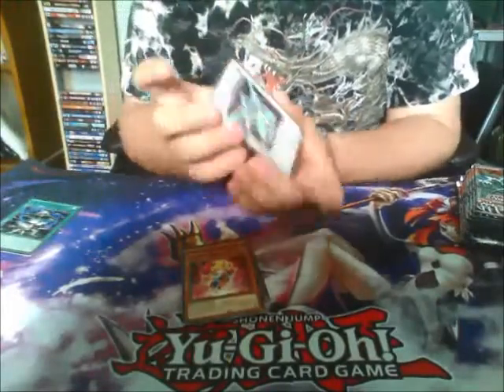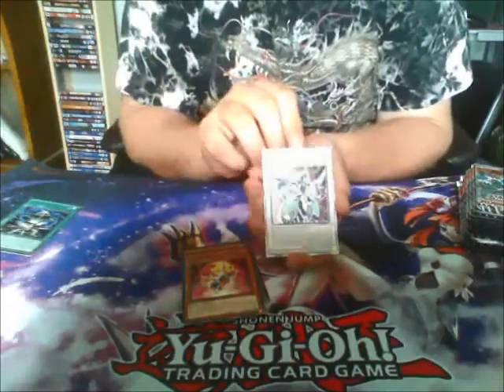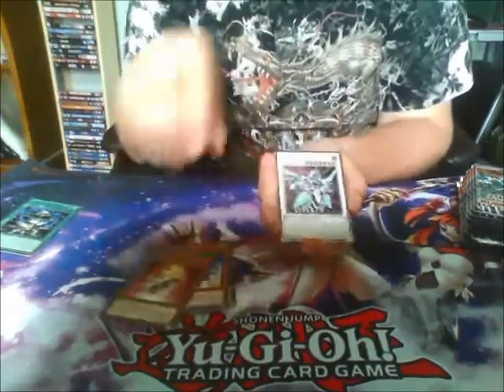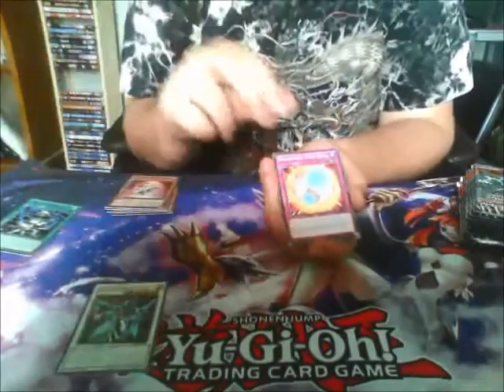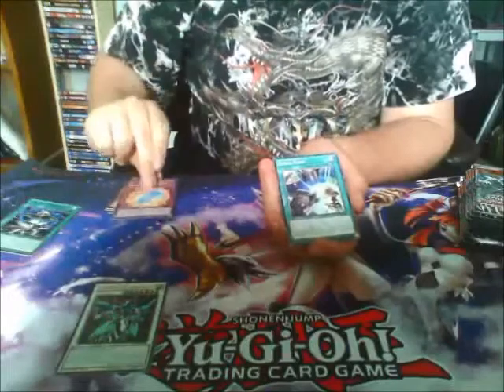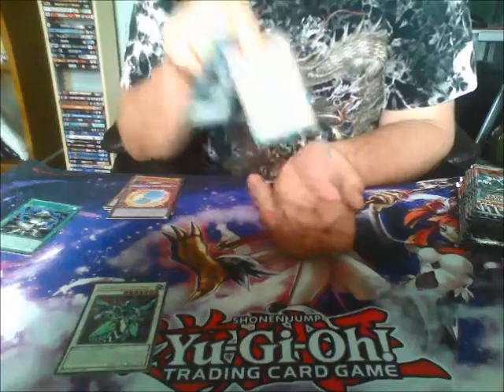Clearwing Synchro Dragon — and Ultimate, my favorite rarity. I'm pretty happy with that. Hopefully I don't get him in Secret as well. We've got another Plum Pal — I'm not sure on that — and a Ritual Beast. Great start to it.